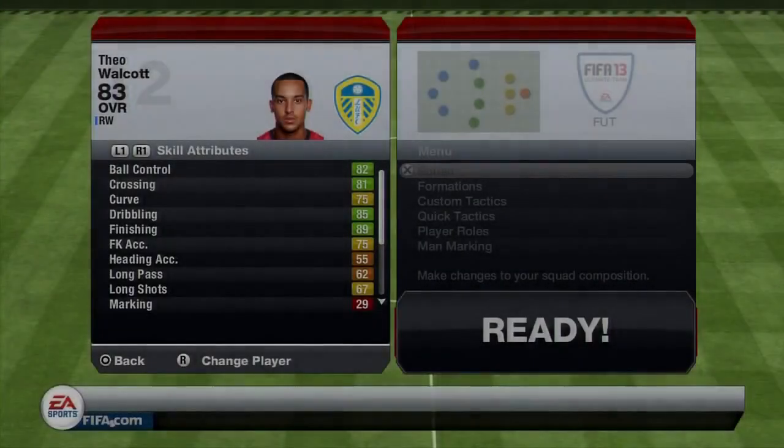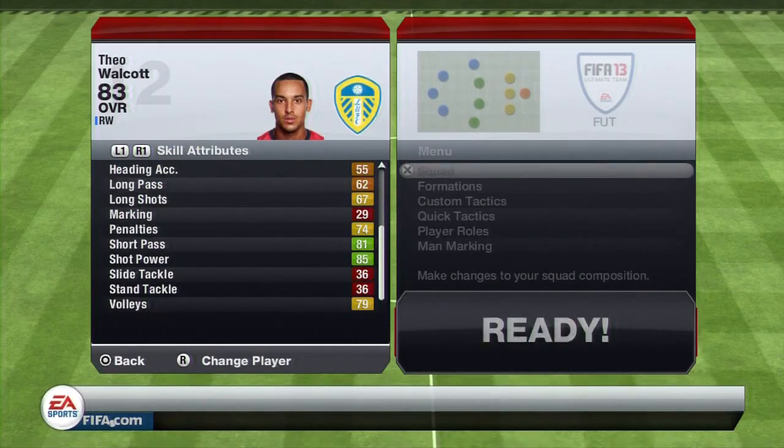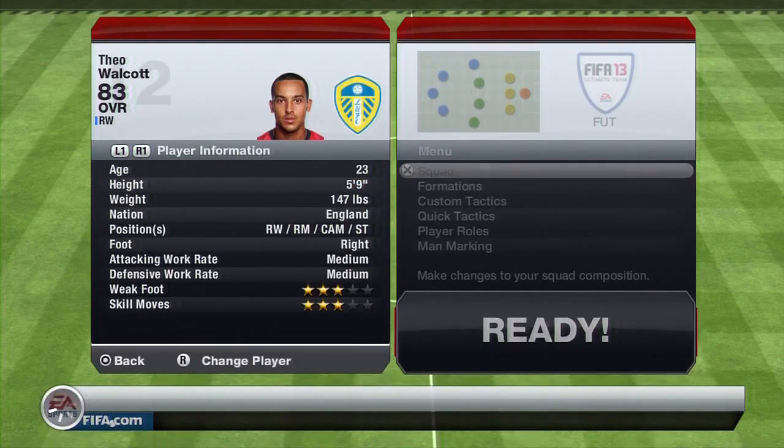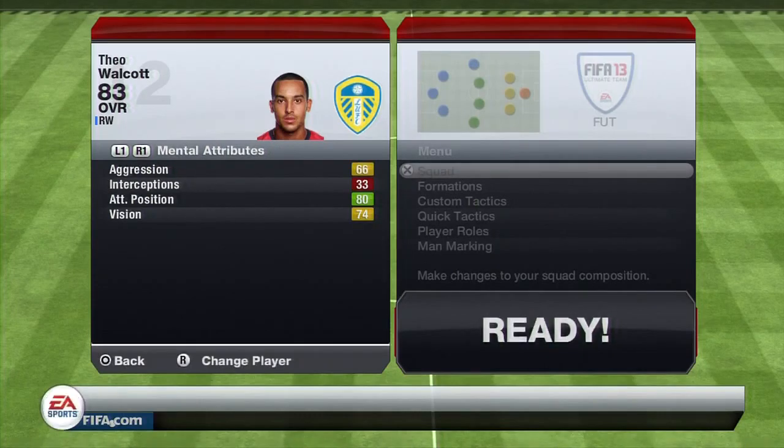So these are his in-game stats - he obviously has the amazing pace, but he does have 82 ball control, 81 crossing, 89 finishing, 85 dribbling, and 81 short pass which are the standout ones, and obviously 85 shot power. The speed and acceleration are much better than I thought they would be - 98 acceleration and 97 sprint speed, making him one of the fastest players in the game if not the fastest. And then an attacking position of 80.